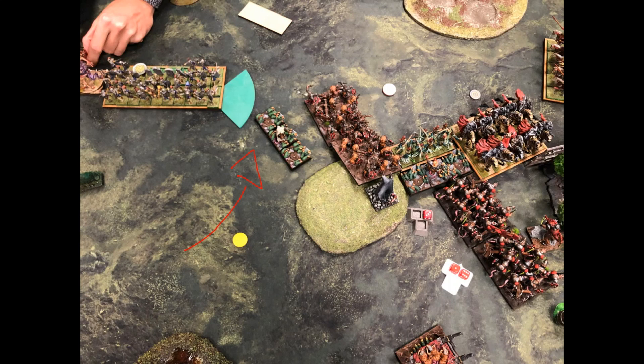I moved Vermintide up to pursue targets and repositioned out of arc so nothing could see them. The Warriors flank-charged the Wraiths with Vermintide counter-charging, and I moved the Brood Mother up to Drain Life since these units have Defense 6 and I was hitting on fives and sixes—I needed all the damage I could get. I also executed a flank charge on the Soul Reavers with the Shock Troops after disengaging and turning the Brood Mother slightly to free the path.